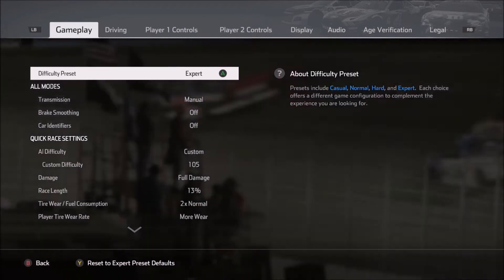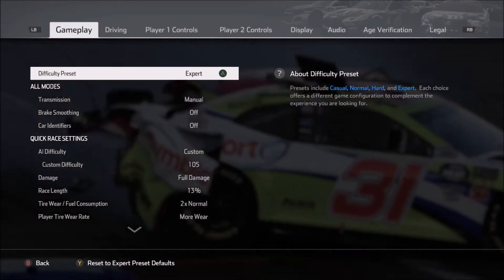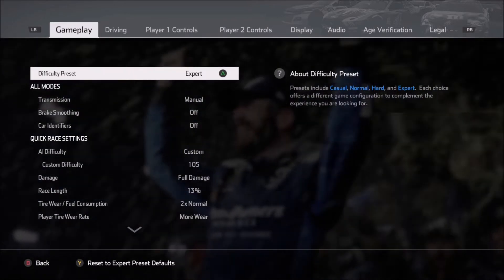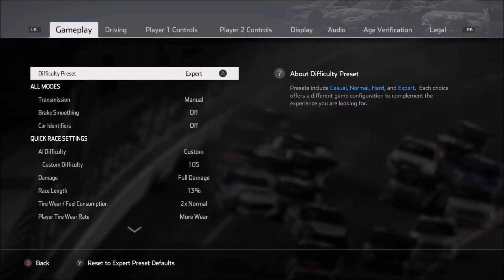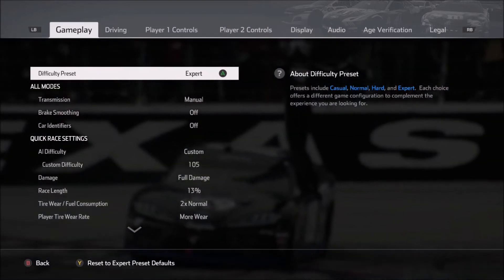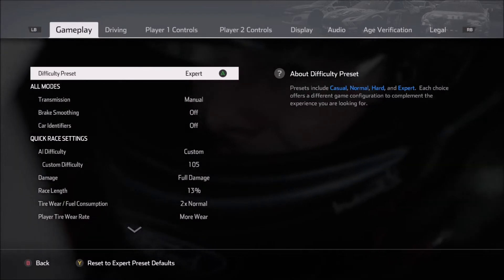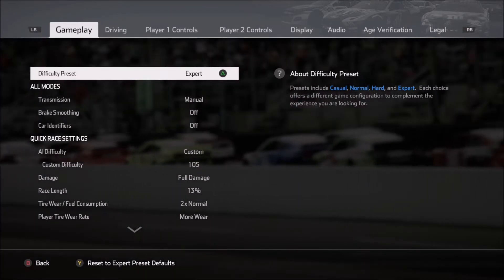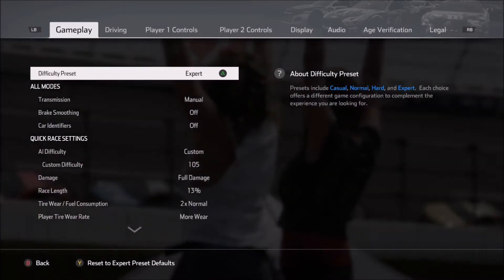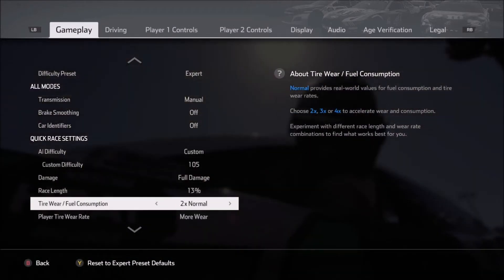One of the big changes for the physics in NASCAR Heat 4 is the addition of tire wear. Tire wear is going to have a huge effect on the setup that you're running, so it makes sense that we need to, before we get into setup discussion, talk a little bit about the options that I use while I'm testing for these setups. We'll start off in the options menu under the Gameplay tab, and then scroll down to tire wear and fuel consumption.